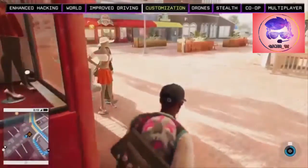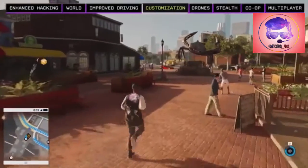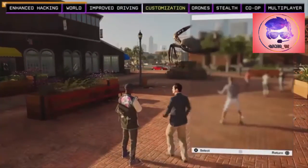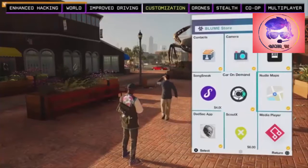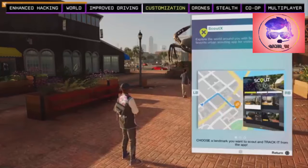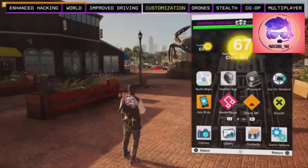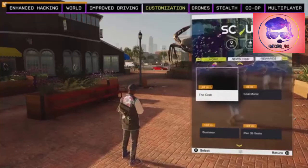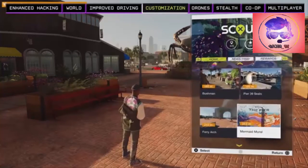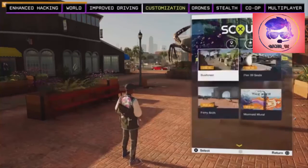In Watch Dogs 2 you manage your activities from your smartphone. There's an app shop, a media player, a DedSec app, and a research app that allows you to develop new skills. Let's look in the app shop to find the ScoutX app. San Francisco is full of iconic landmarks, so as you explore the world you'll find new ScoutX objectives. Once installed, you can find nearby landmarks and go check them out — the ScoutX app will be like your tour guide in Watch Dogs 2.